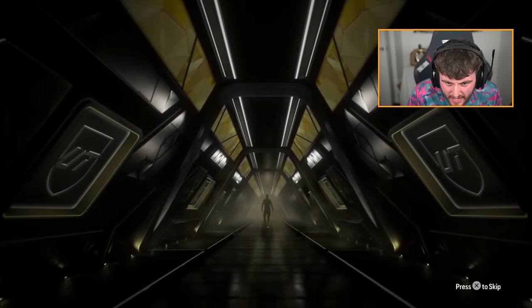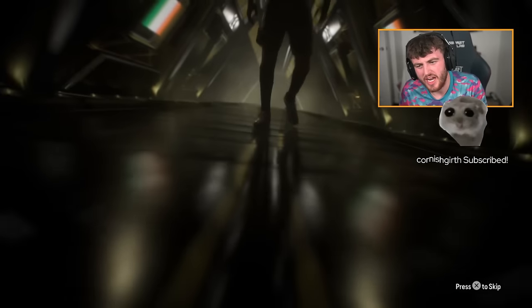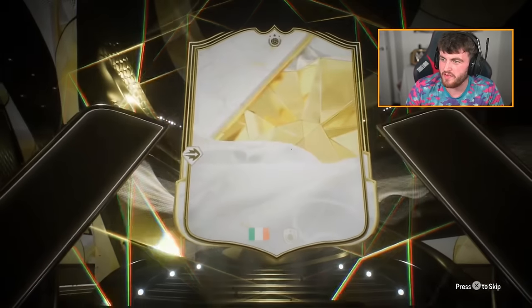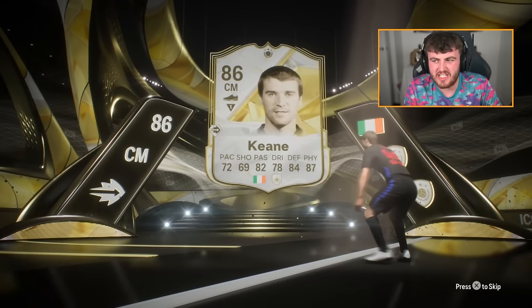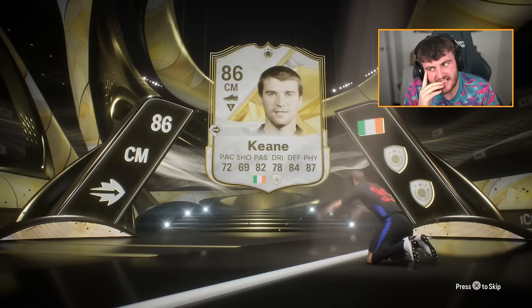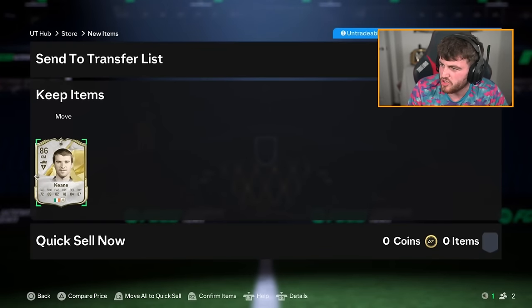We have got Ethan's pack now. Centre-mid from Ireland. You want to see French - if that was France you're getting Vieira, we'd be running around with the zoomies. Sadly, Roy Keane is just not ideal. It'd have been nice if he had done a min 87, max 88. I'm pretty sure he's like 100k. I don't know how much the actual SBC itself is - I'm going to double check that right now.